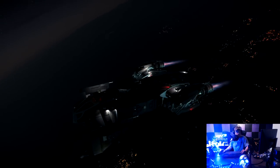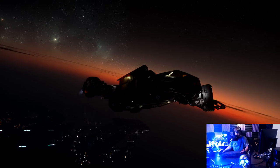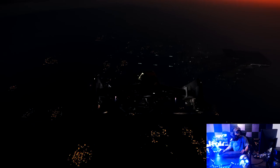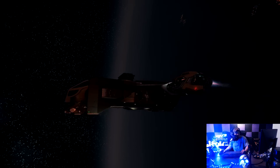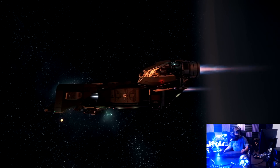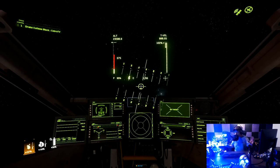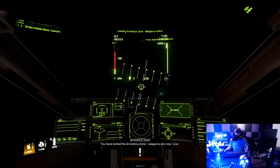We're going to get out of the atmosphere so we can plot a course. I'll show you how to use quantum drive. Look back — that's where we came from, look at that sight. Now do you want to get the game? Let's go straight up to get out faster. This is the Cutlass Black, guys — best starter ship you can spend your money on. We haven't left the atmosphere just yet. Now we've left the armistice zone — let's shoot our weapons to see what they look like.